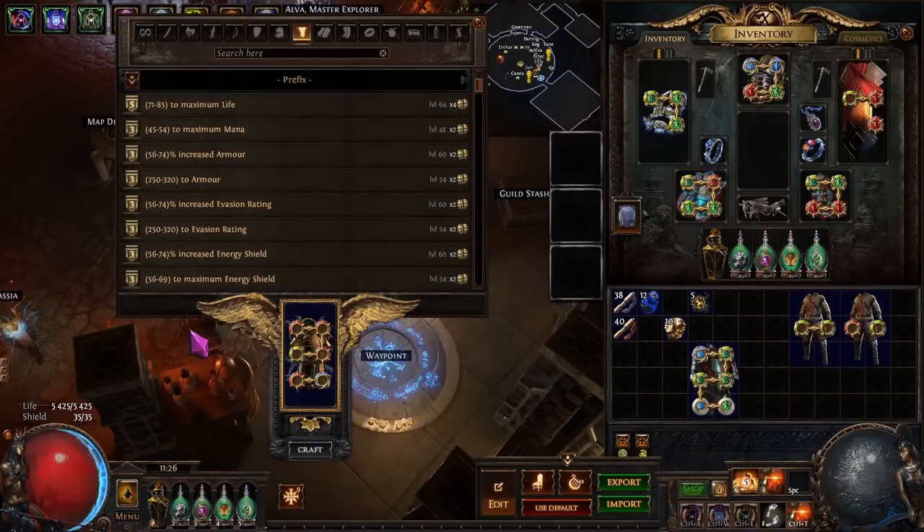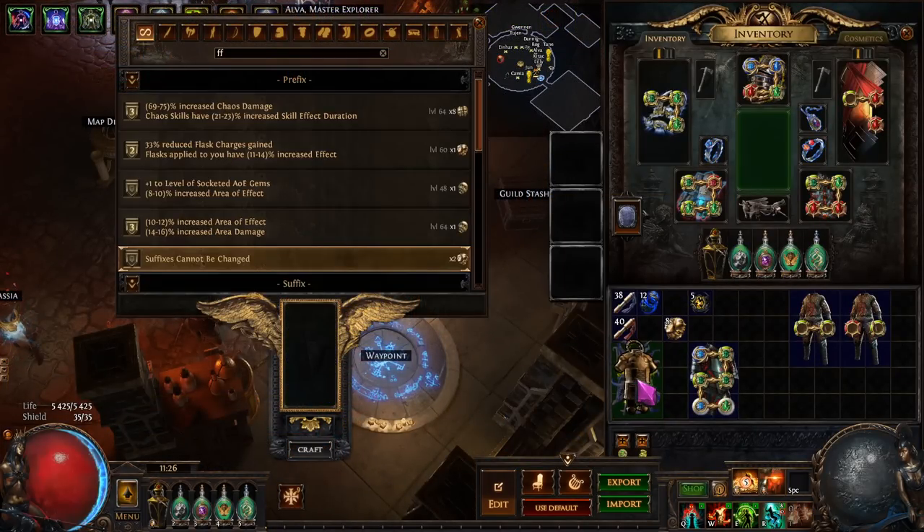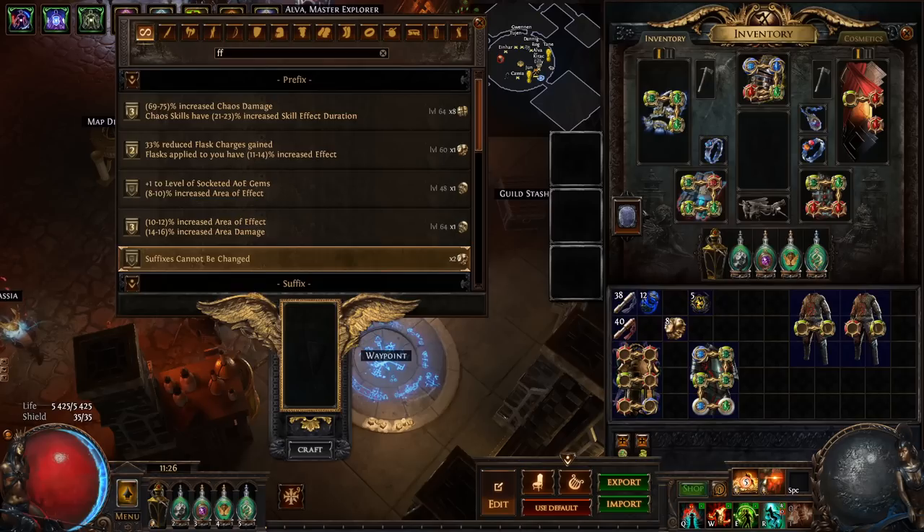Now the next step is going to be fun — it's going to be an Ashling. So when we go for this Ashling, it's either going to remove 'suffixes cannot be changed' or 'additional curse' — one or the other. It's a coin flip, hopefully we don't get screwed. Let's head over to TFT, find ourselves an Ashling, and then continue.